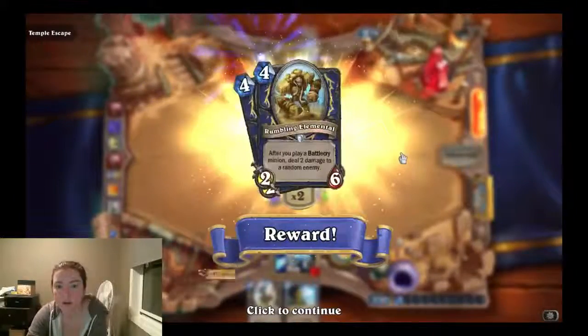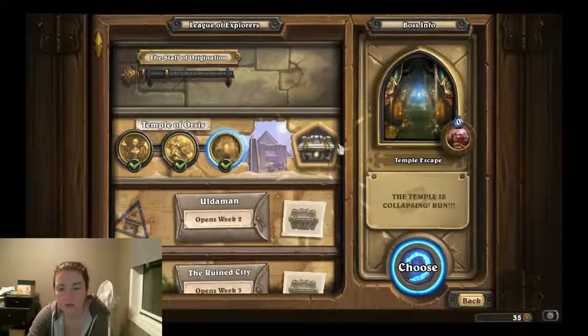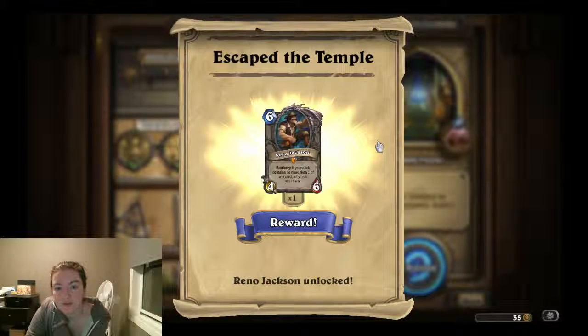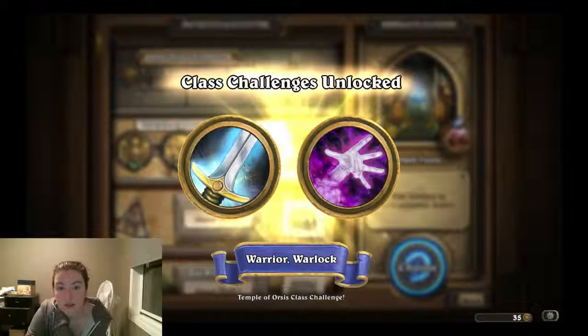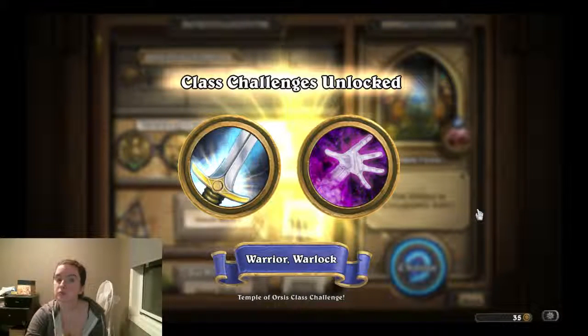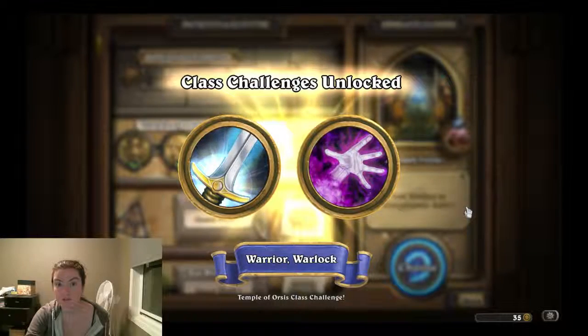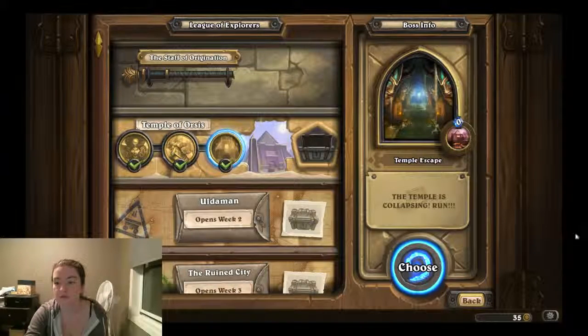We did it! So we get the ultra chest, which gives us Reno Jackson — battlecry: if your deck contains no more than one of any card, fully heal your hero. Sweet. And we got the Ancient Shade — battlecry: shuffle an Ancient Curse into your deck that deals 7 damage to you when drawn. Very cool. And we unlocked the Warlock and Warrior class challenges, which I will be playing probably tomorrow. Then we'll do Tavern Brawl on Saturday. Anyway, that is it for today — thank you so much for watching! Like and subscribe if you feel so inclined. Have a beautiful day!